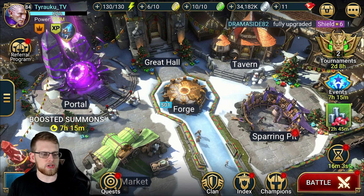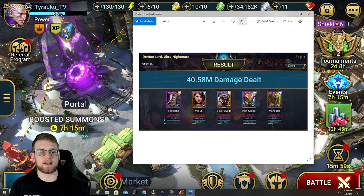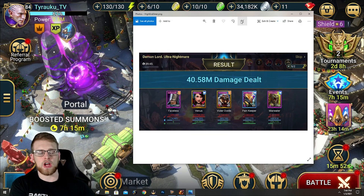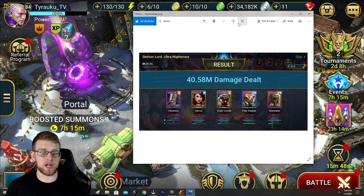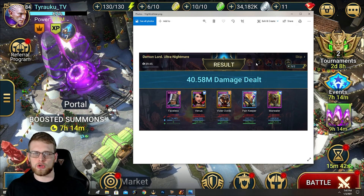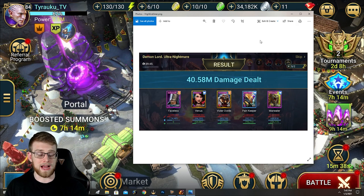Let me show you a screenshot real quick. This screenshot shows my clan boss damage that I just did on ultra nightmare - 40.58 million damage. Now I'm going to start a clan boss match with my retaliation gear and show you what kind of damage it does. After that I'll go into other uses for retaliation. This is a budget unkillable team and may not be realistic for a lot of players, but stay tuned because I think there are amazing uses for the retaliation set.